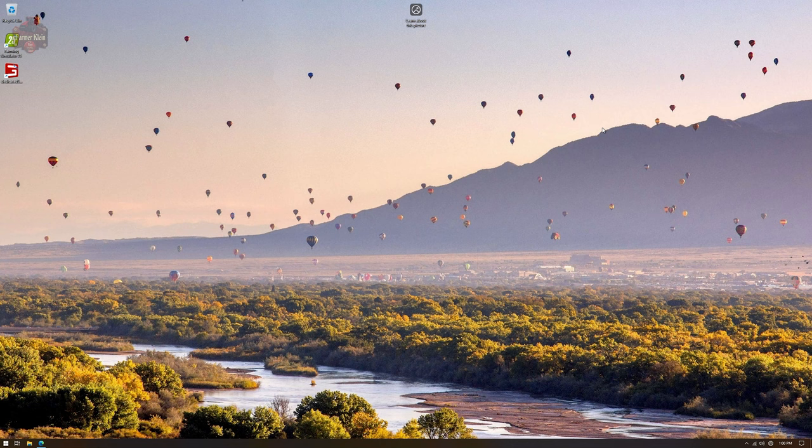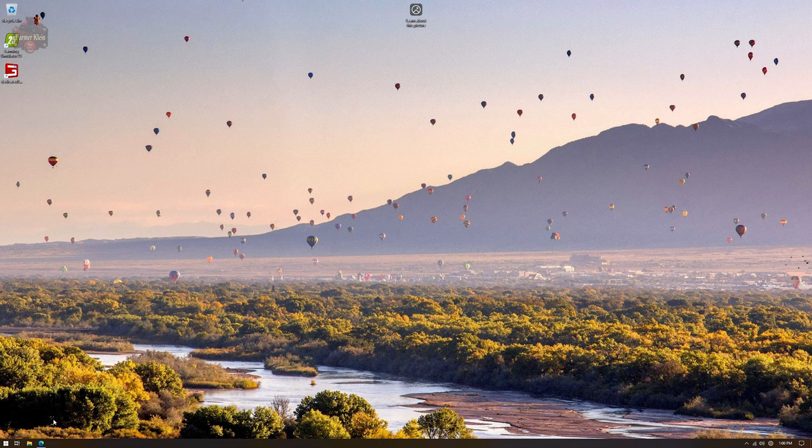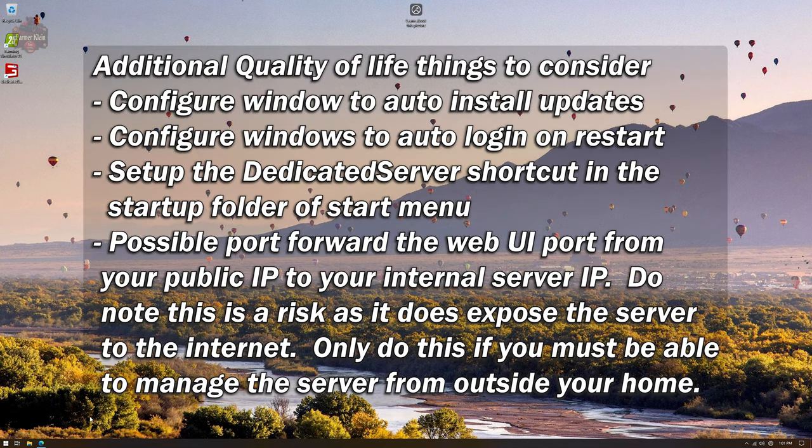If you decide to run a dedicated server after watching this video, please use my affiliate link in the description. Once you download and install the game using the activation code, launch it for the very first time, activate it when prompted, and then when you get to the main menu just close it — that's one of the only times you'll actually launch the game from the server. You may also periodically launch it to apply updates or update DLCs. Just like you need two copies of the game, you'll need two copies of any DLCs you're running on the server.